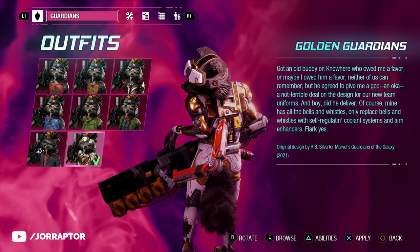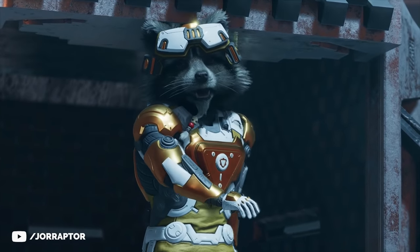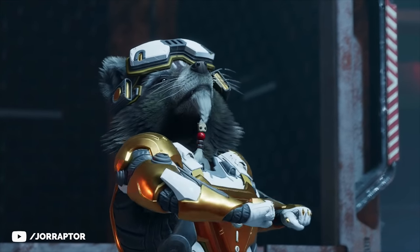You also have the gold outfit for Rocket, which you get just by playing through the game — at the start of chapter 14, you immediately get it.